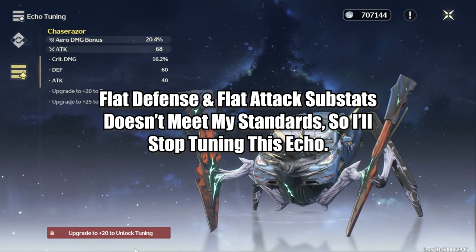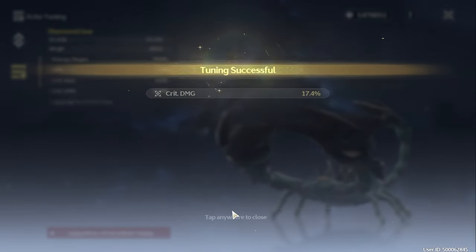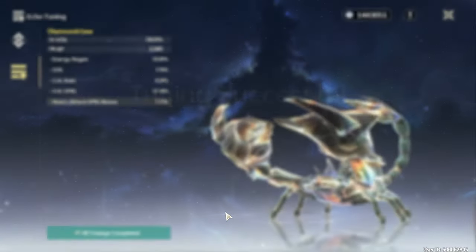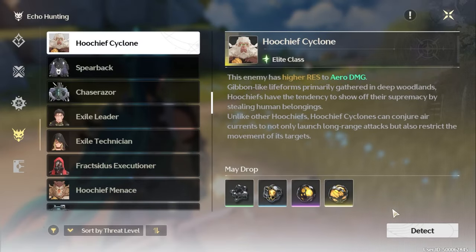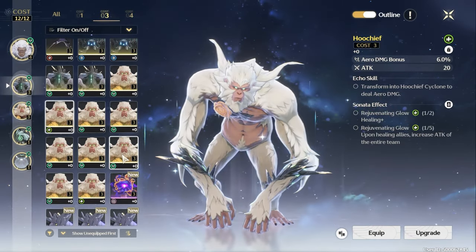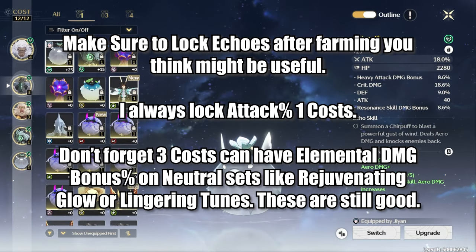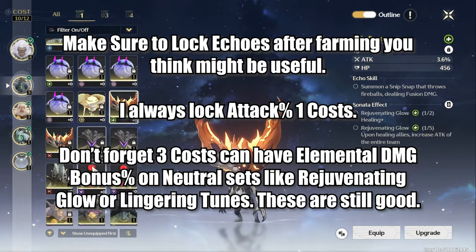Level the echo up to 5 and tune the substats. If it's something useful — say, heavy attack damage for your main DPS Jiyan, or energy regen for your ultimate-spam Jinhsi build — then sure, keep going. Repeat this process to level 10, and so on, until you arrive at a strong piece you're happy with. Then repeat this for each echo slot on your character. One of the best things about Wuthering Waves is farming echoes doesn't take any resources, simply your time, so you can stockpile an abundance of echoes. Don't waste XP and tuning materials on lackluster echoes, as this is a surefire way to halt your progress, since these resources are incredibly scarce — especially if you are a free-to-play or low spender.